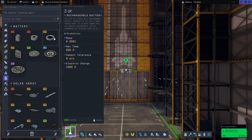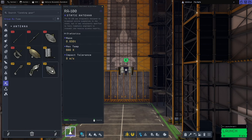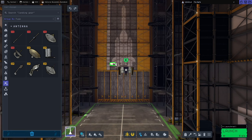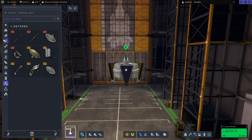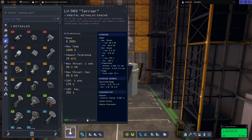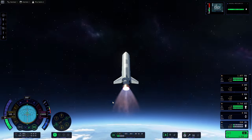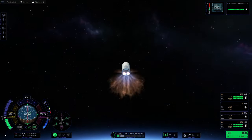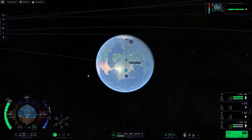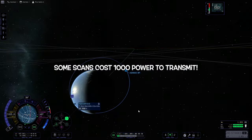Building a survey satellite couldn't be easier. All you need is your standard probe core, lots of batteries — I usually give them 2,000 power minimum — and three to four circular solar cells. In this case, I'm putting in a collapsible dish antenna and a drive section to get us into the proper orbits. You do need to account for extra fuel to achieve a polar orbit, as well as all that extra power for scanning and transmitting data back to get your science.